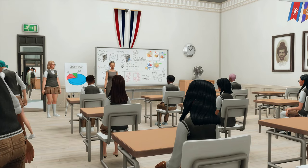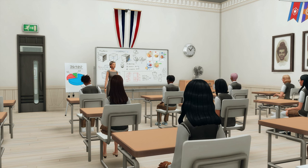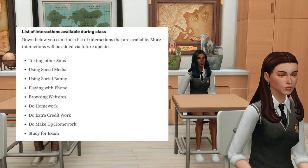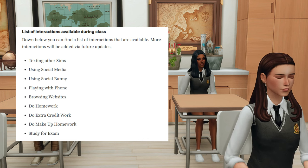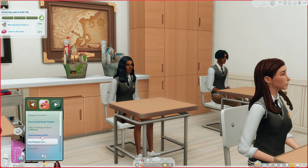The next mod is the School Tweaks mod by Chipped Sim. It allows more active interactions during school, including: texting other sims, using social media, using Social Bunny, playing with the phone, browsing websites, doing homework, doing extra credit work, doing makeup homework, and studying for exams. The best part is the possibility of getting caught by the teacher if you do any of these during class. I'm having Chastity check her social media timeline — she's sitting in the back, so she may be less likely to get caught.